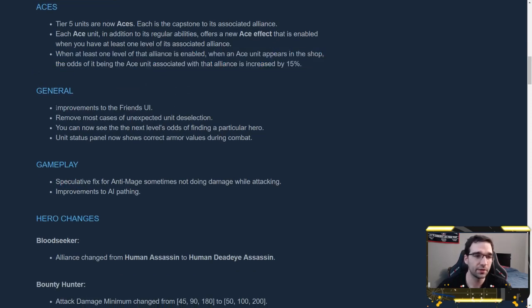For general improvements, there are the typical UI updates. A couple of things I think are good improvements: you can now see the next level odds of finding a particular hero when you're thinking about leveling up, which helps inform your strategy. Also, the unit status panel now shows correct armor values during combat — it was not live-updating before, for example with the warrior buff, Slardar targeting someone with his ultimate, or blightstone. Now you will get that live update, which is good for clarity.